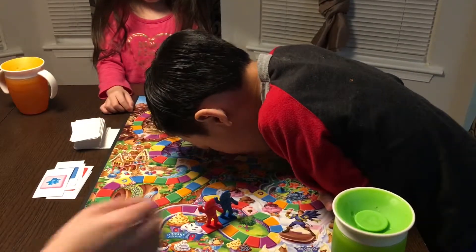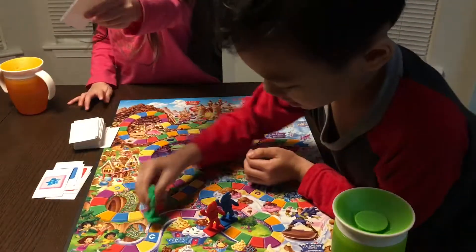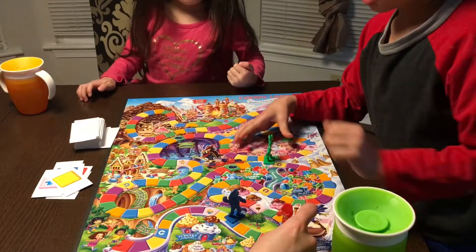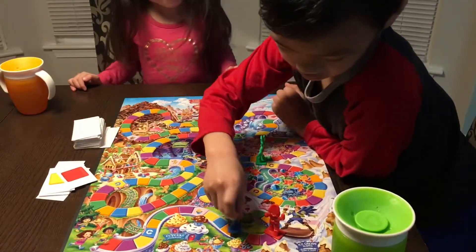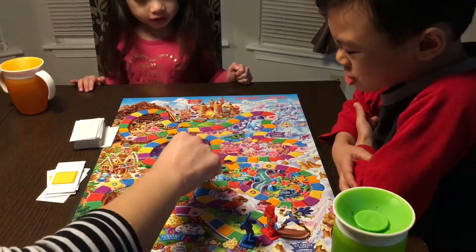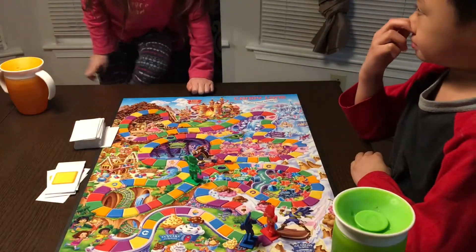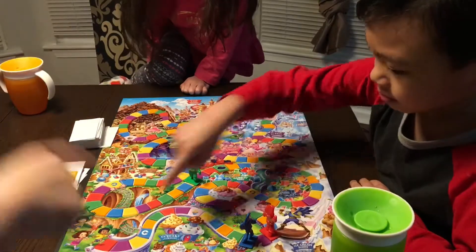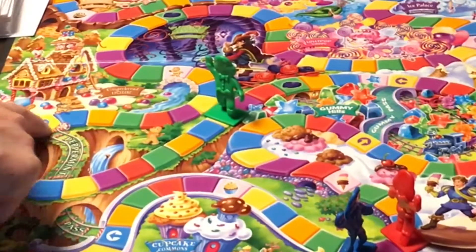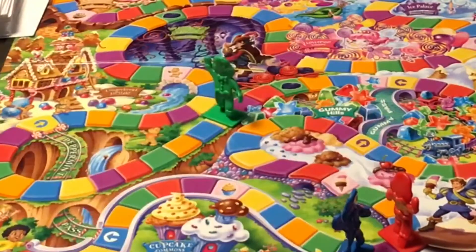Oh, yellow! Move to the next yellow spot. I'm far away from you, Mom. Red — I'm close to you. Mommy got a yellow. There are shortcuts. So if you land on these shortcuts, like this blue one, you can take a pass up here — it's called a peppermint pass. And if you land on this yellow, you take the gummy pass. They're both shortcuts.